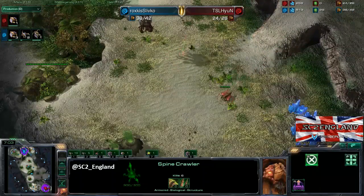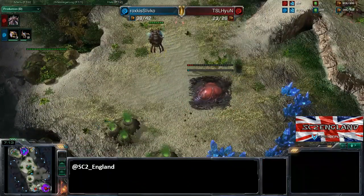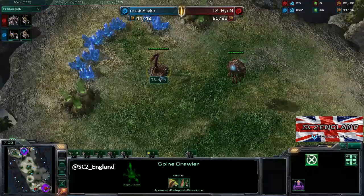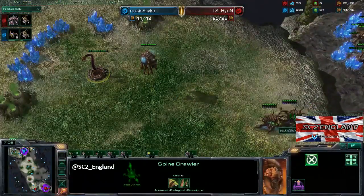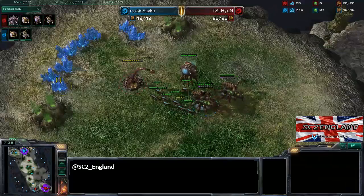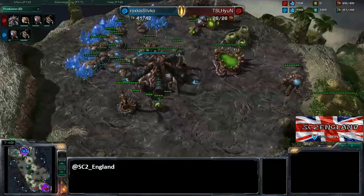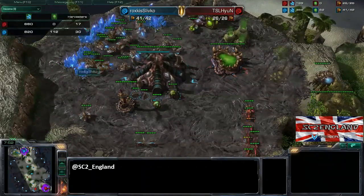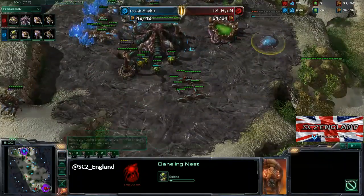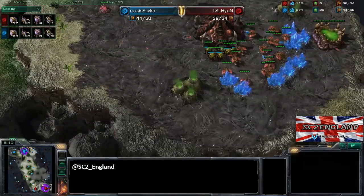That spine crawler will take ages to die, denying Slivko an expansion. We've got Hein actually coming down to take his own expansion now, which is pretty funky. Slivko will scout that but probably can't pressure. Everything is going absolutely crazy. The zerglings and queens are coming to deal with this spine; there isn't enough energy for a transfuse on either queen. That's exposing the natural base, which Hein may try to capitalize on. That spine won't get any kills — one zergling goes down, then it's taken out. This allows Slivko to expand. Hein is getting a natural hatchery up and a baneling nest is on the way for Slivko.